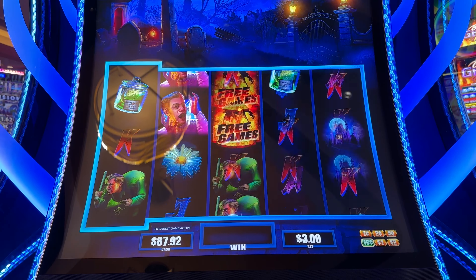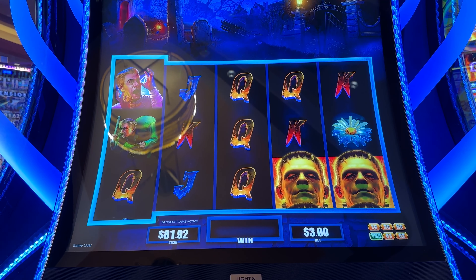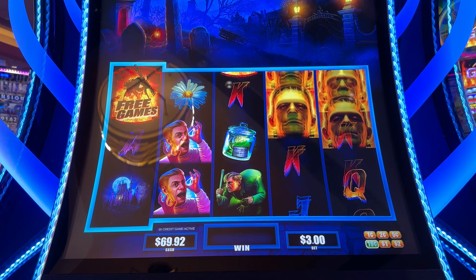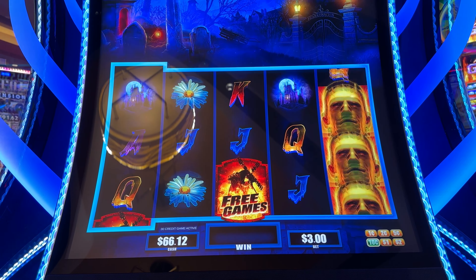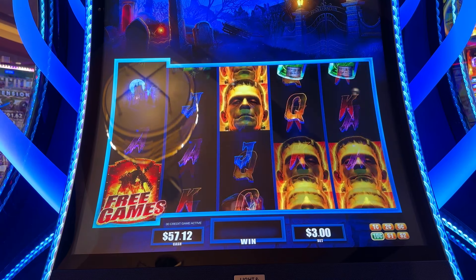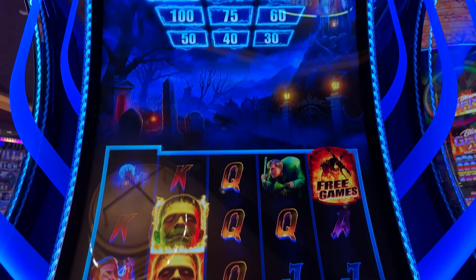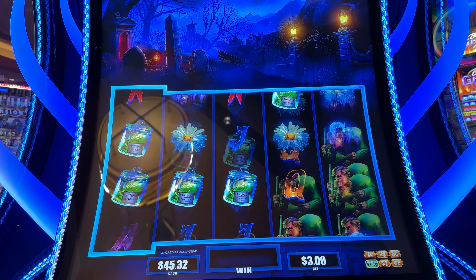Come on, how about some free games? Oh, come on, start doing something, Frankenstein. The line hits are kind of weak, but you really want that Frankenstein feature or the free games. Oh, now I think that's for the red ones, but I did get one of those and it did give me a mini.